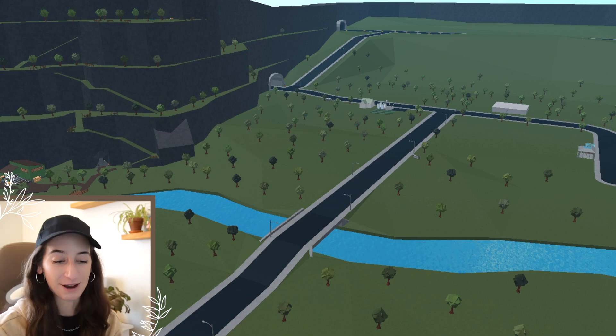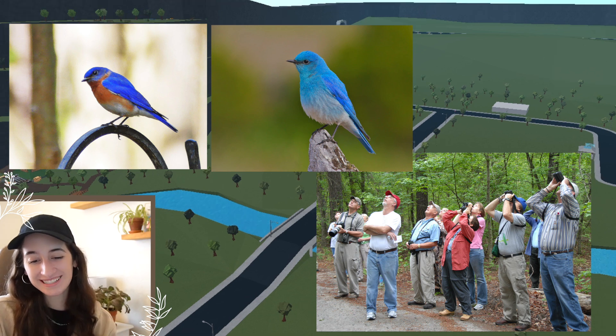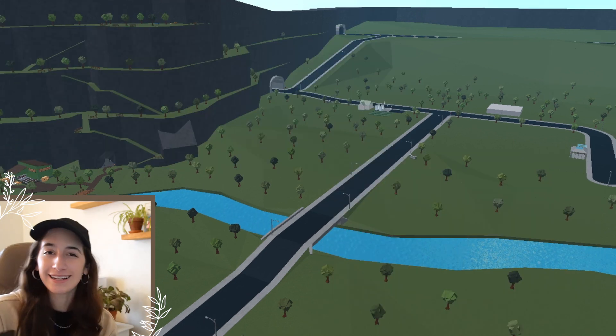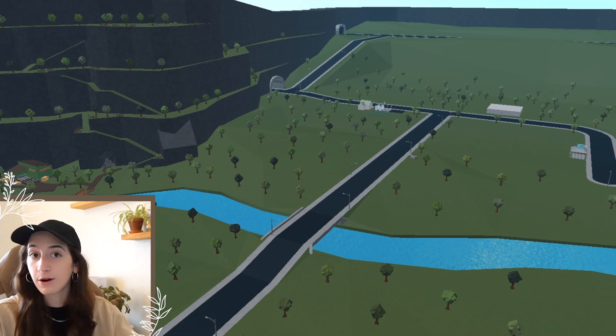I feel like Bloxburg just really needs places to explore. Another idea for a job that I put in my notes — which is kind of funny — is a bird photographer. You could walk through a forest and click on birds you find. I could see it happening — that's kind of cool. Another idea: another campground, maybe like a trailer park. That would be pretty cool.